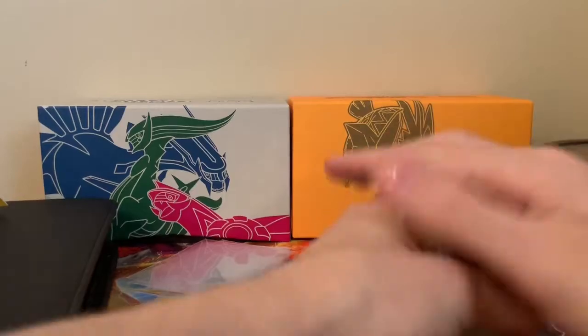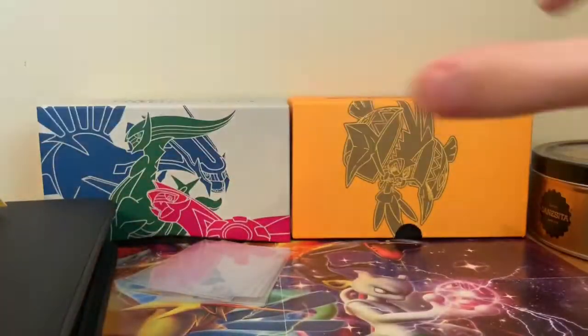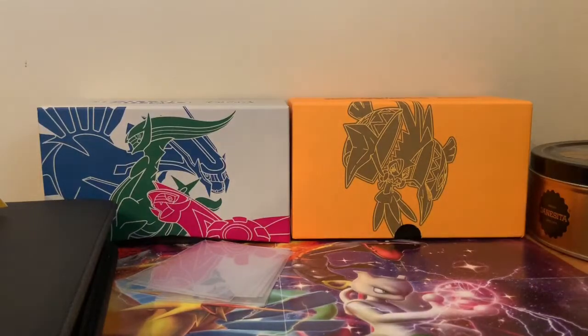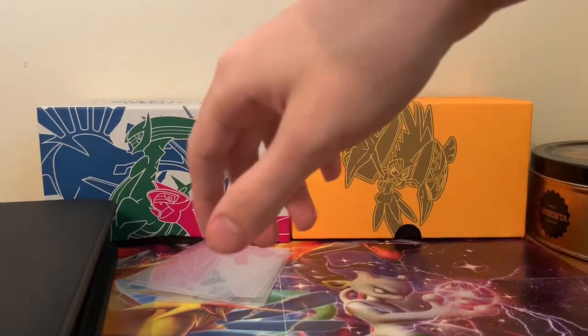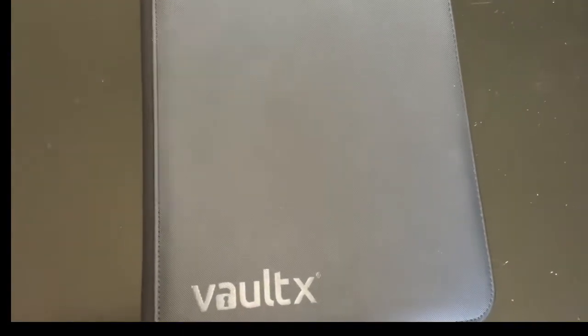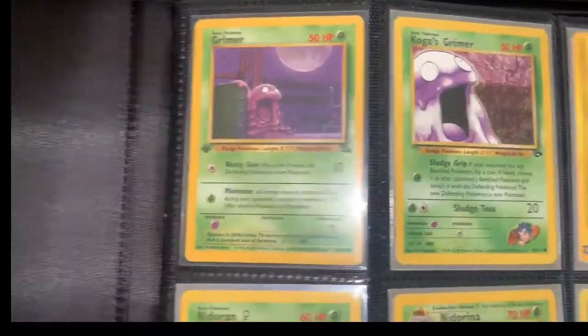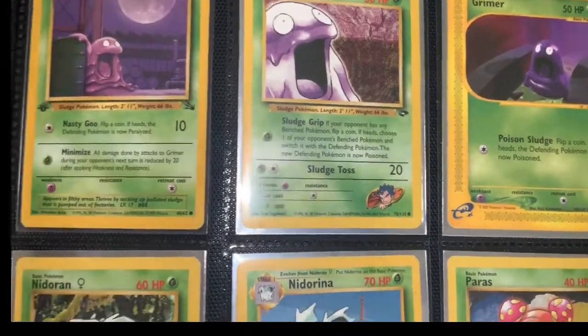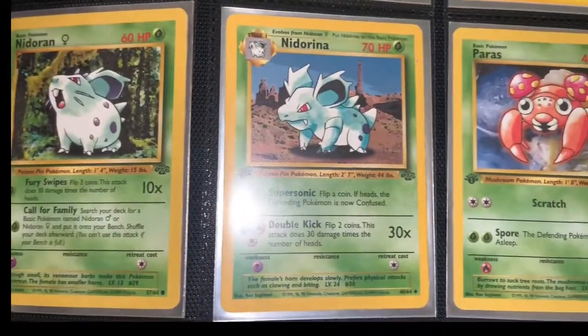Now that pack is done, it's time to get into the binder. Let me put these cards aside. So let's get into this very awesome binder. The first page is going to have a bunch of first edition cards, or vintage cards. I'll let you guys look and pause as we go through.